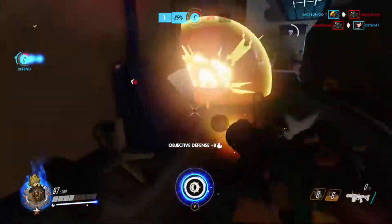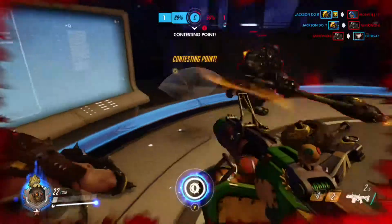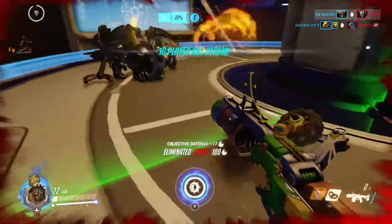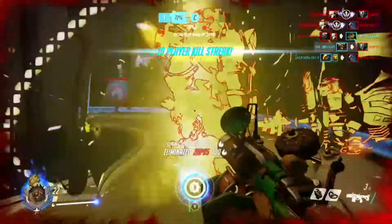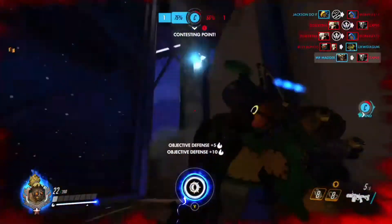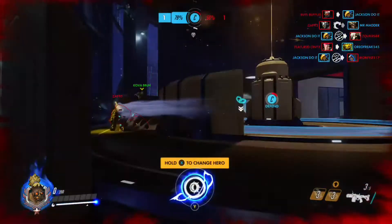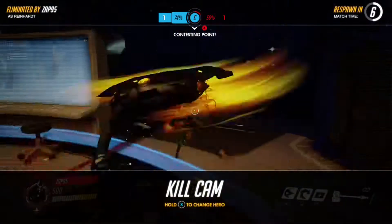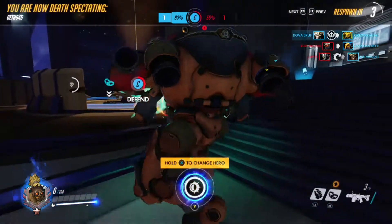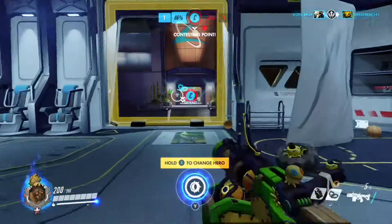Another cool trick you could do is throw your concussion mine right next to your trap. The trap does 80 damage, and then as soon as the pop-up that someone triggered your trap, you can blow off your concussion mine. That'll usually do up to 200 damage and it'll kill somebody. That itself is kind of tricky — like it's kind of cheap, someone just running out in the middle of nowhere and then all of a sudden they blow up.